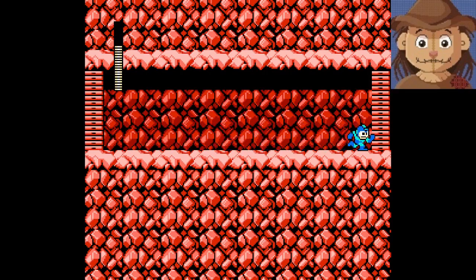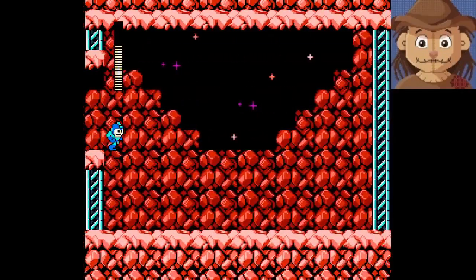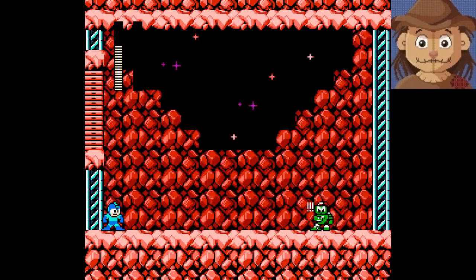Alright, here we go. First boss — Astral Man I believe they said. So what do we got — oh man, you look crazy. So it is mostly a regular Bubble Man. Oh, that's not good.